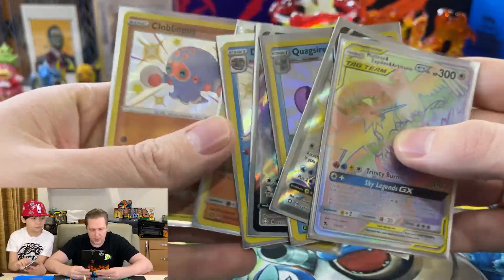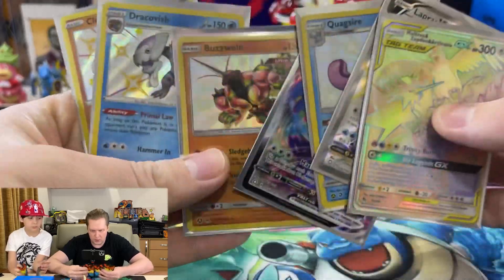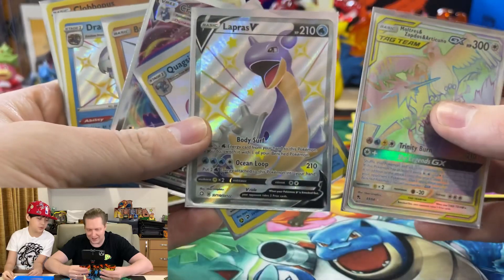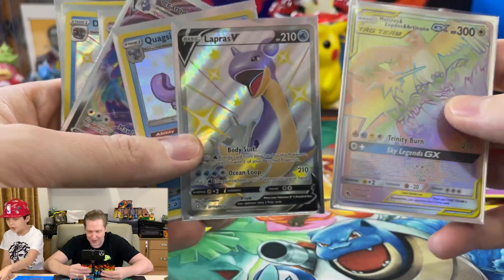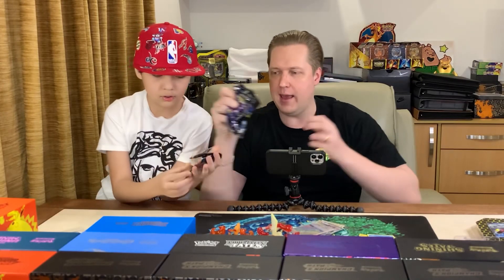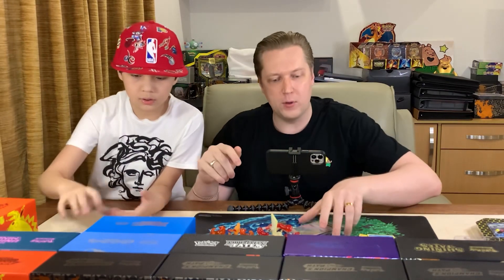I'm super happy about the new Baby Shinies also — all basically new ones, right? Yeah, well, new ones and new ones. I mean, we have them in the first set. But Lapras V is, like, the most common that we have for the Shiny Vs. That's okay. Good stuff, though. The tins delivered once again. I like it. So good. Super happy with these pulls.